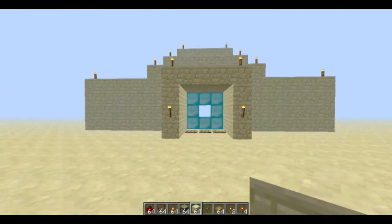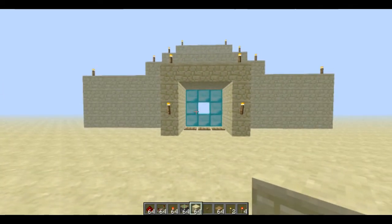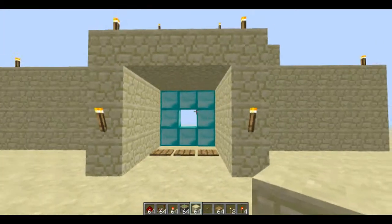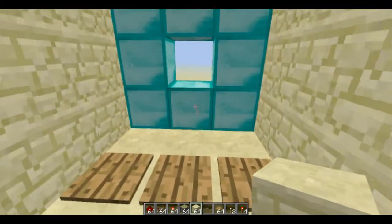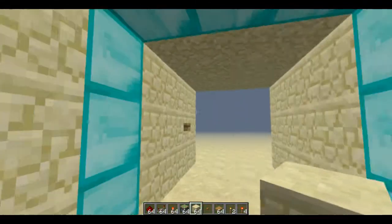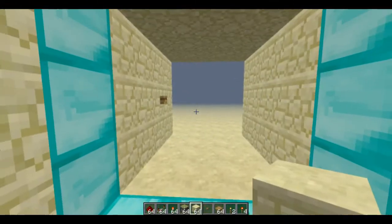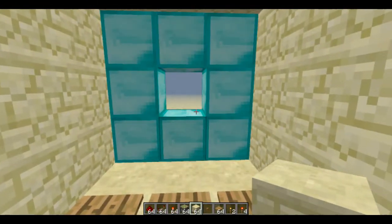I wouldn't recommend building this above ground unless you want to build a massive structure or if you can find a way to put it all underground. My main thing is I'm not going to make it super compact — I'll try and make it as compact as possible — but I'm just going to show you some basic redstone things, how to make a simple door. It may not look simple.